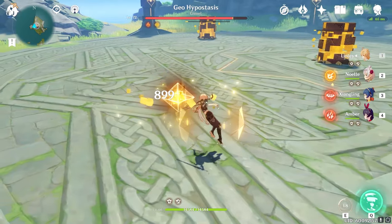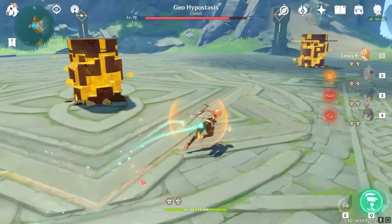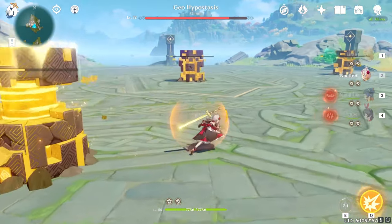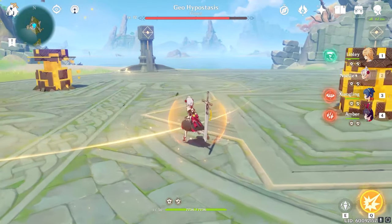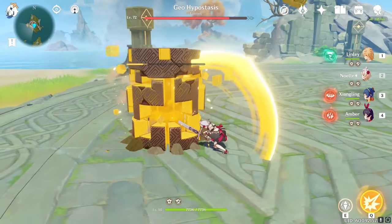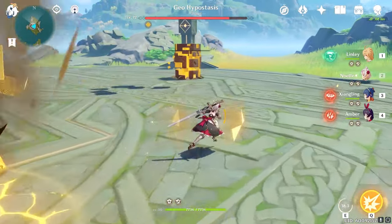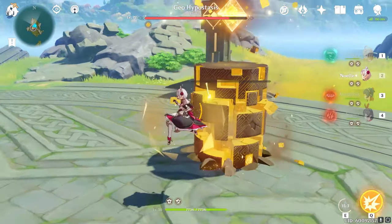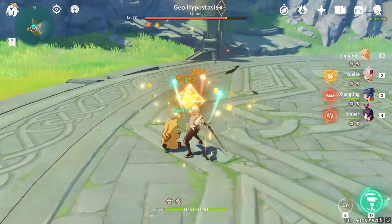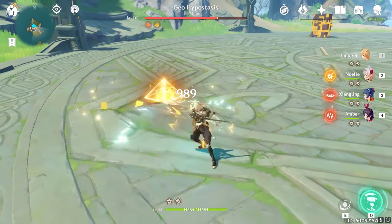We're just going to do some DPS here, then move near a pillar to bait him to come near us. You can see why we left the pillars at 1 HP — it means we get more back-to-back damage phases the more he lands on top of pillars. Occasionally he won't pick the pillar you're near, but most of the time he will. Which is why you always want to be standing near a low HP pillar.